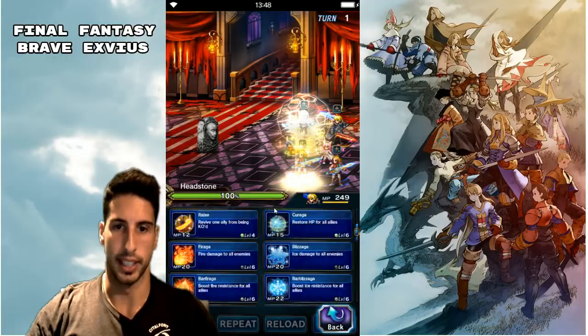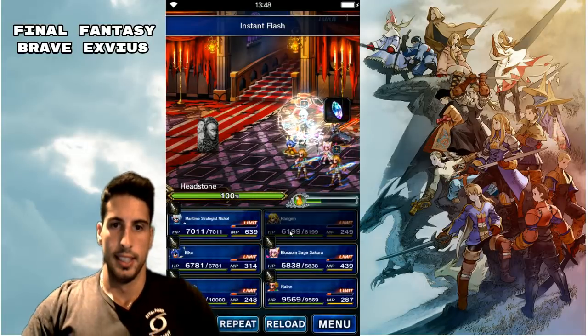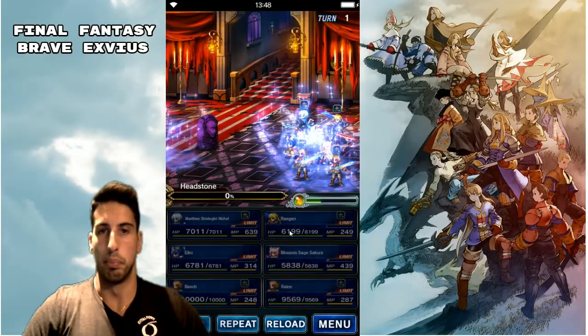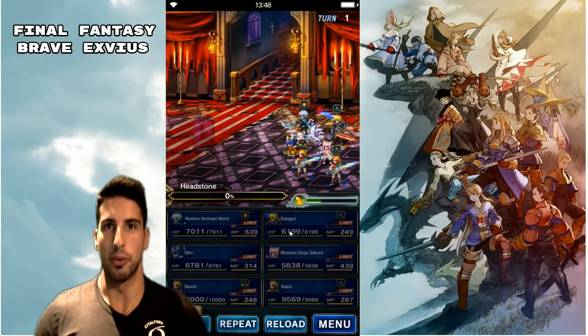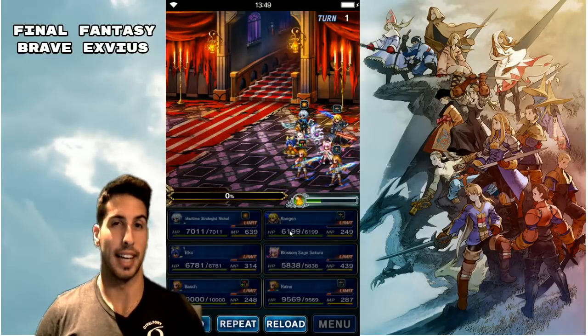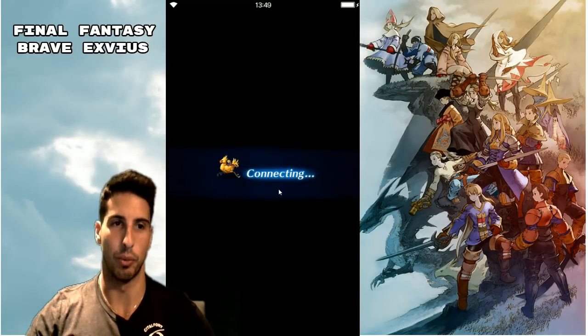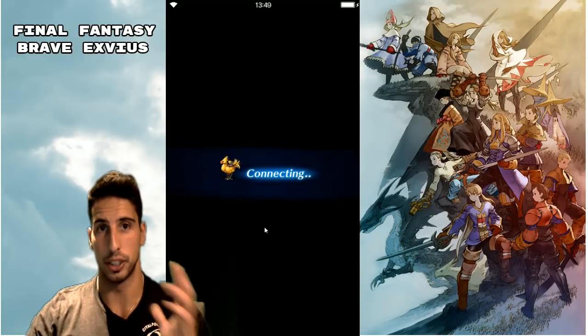Please let me know in the comments what weapons you guys are doing. You can do daggers, rods, katanas, and guns right now. Maybe I'll do a gun because I want to get some guns for Veritas of the Light — her 7-star is pretty good and I want to try to get some attack and magic on it since she's a hybrid damage dealer.